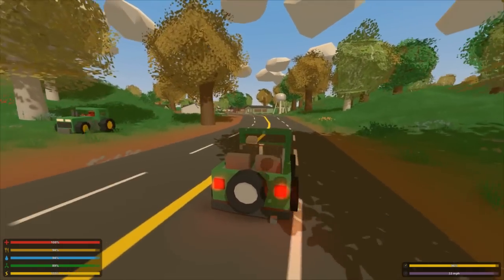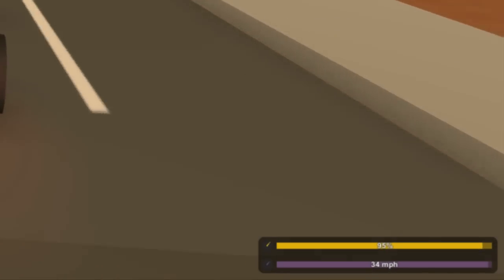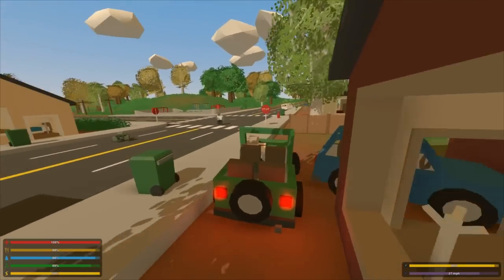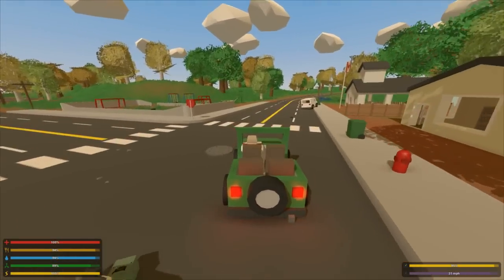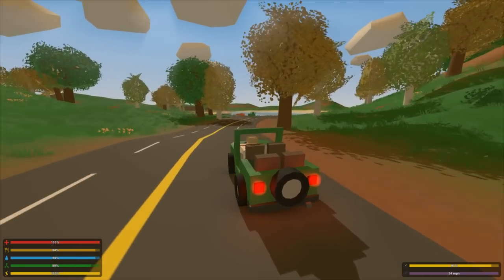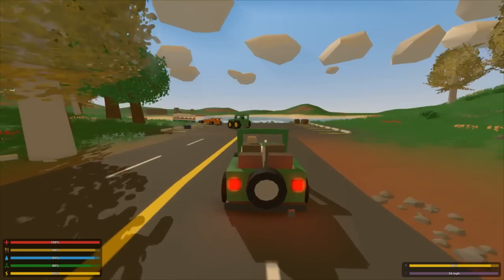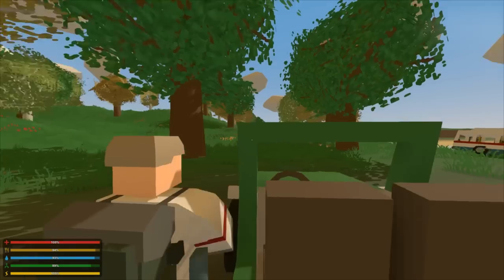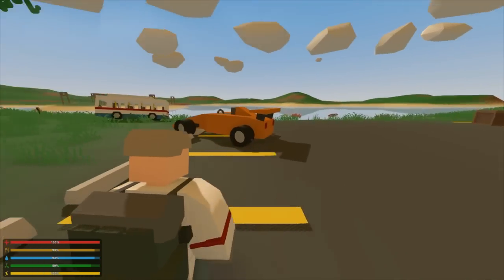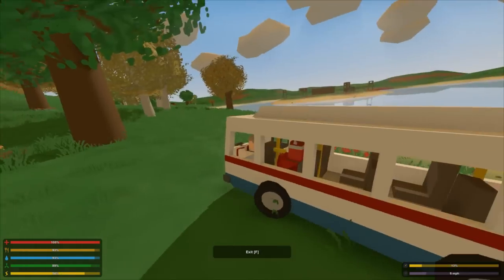Let's see how fast the jeep is — it's four-seater. It's about 34 miles per hour, 55 kilometers per hour. It feels so slow compared to the race car. When you've driven the race car, every car feels slow.